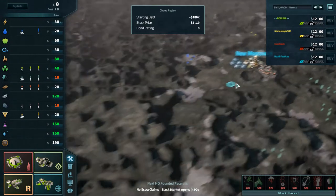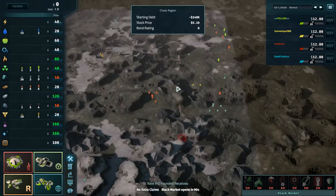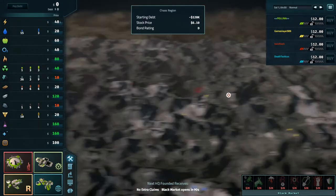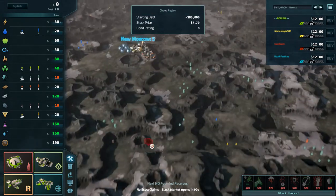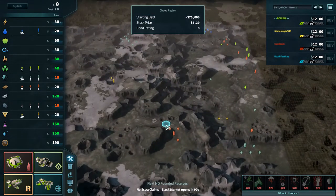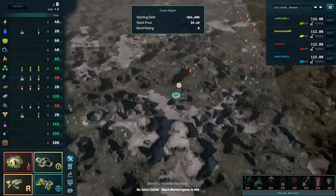All right, very warm welcome to round three of Group B of the January Series tournament. In this game, we have Polina, Gameslayer, Tudbak, and Death Tacticas. All of these players have at least one win from the first two games, and Tudbak has two wins from the first two games. Alongside me, as usual for this tournament, Phil Athanik.